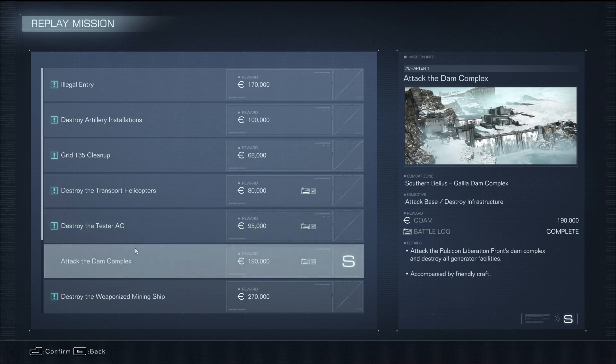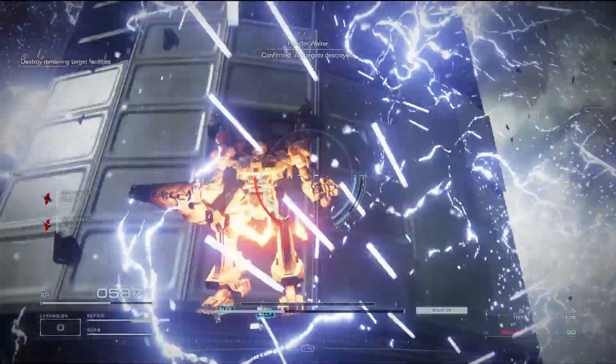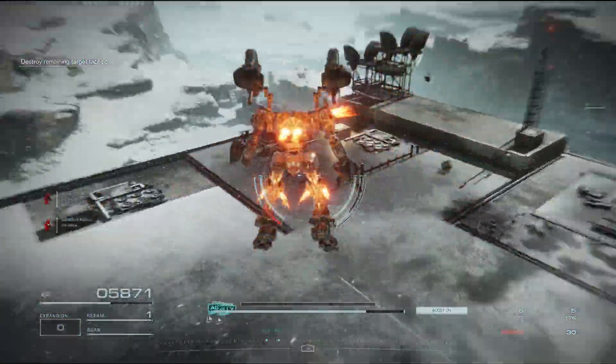Here is how you can get the combat log in the Attack the Dam Complex mission. The mission is fairly easy and simple, but you can miss the battle log since it's off to the side.